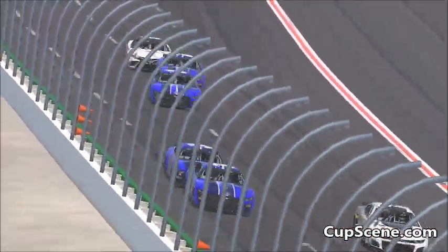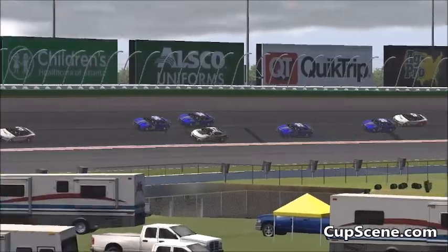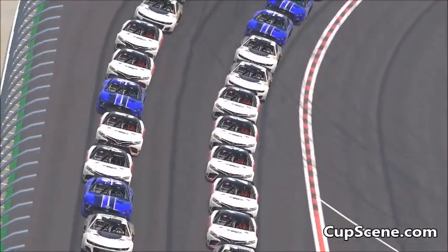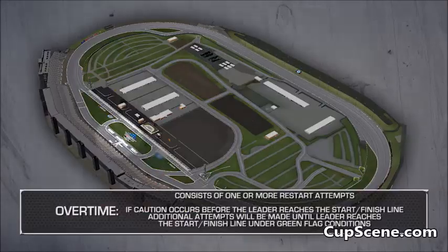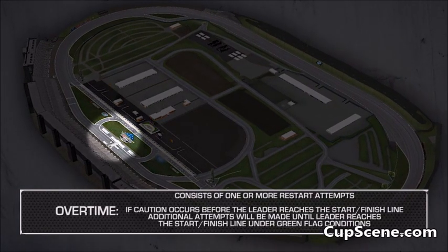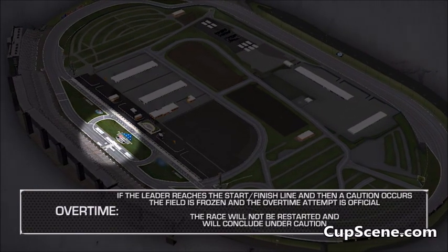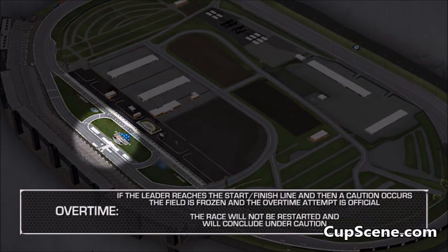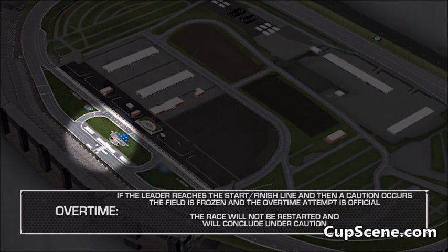The race may be concluded with NASCAR overtime in the final stage. If the race distance is extended, the race will go into overtime. Overtime will consist of one or more restart attempts. If a caution occurs before the leader reaches the start-finish line, additional attempts will be made until the leader reaches the start-finish line under green flag conditions. However, if the leader reaches the start-finish line and then a caution occurs, the field will be frozen and the overtime attempt will be official. The race will not be restarted and will conclude under caution.